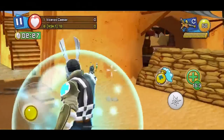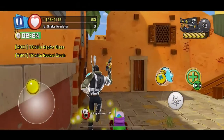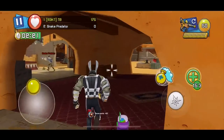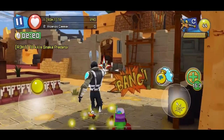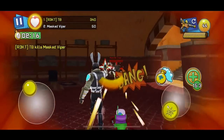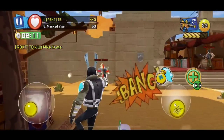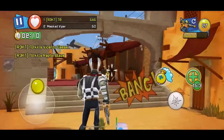So basically it has an active skill where you throw this and it heals you. It has 50 bullets, which I really like about this weapon — 50 bullets is really, really good. But with the Glass Cannon, the damage is weak. I'm gonna tell you guys, the damage is really weak.